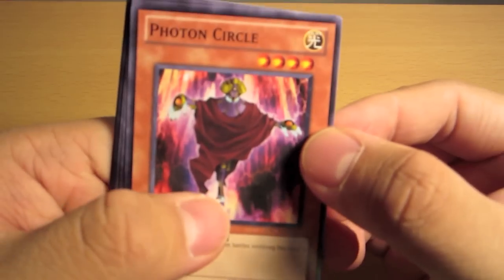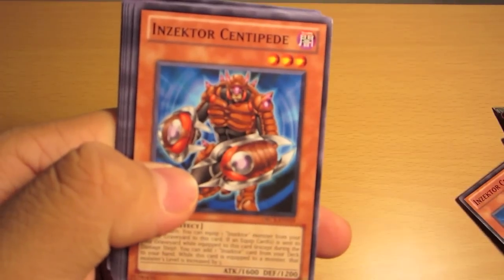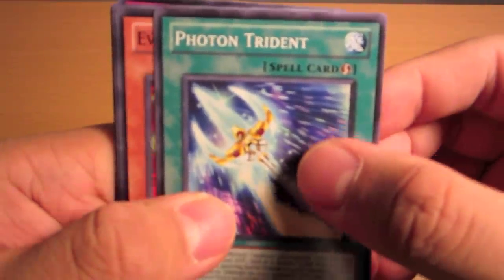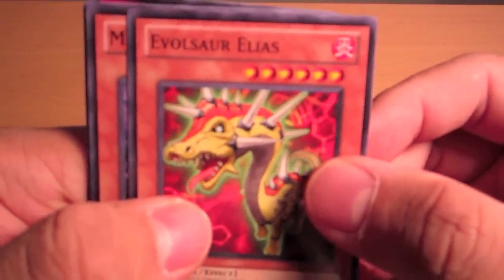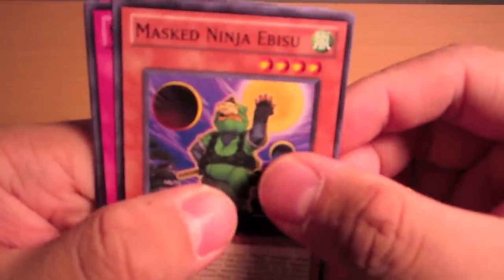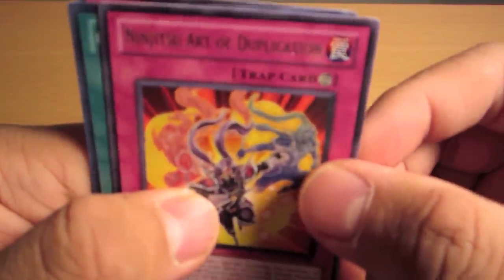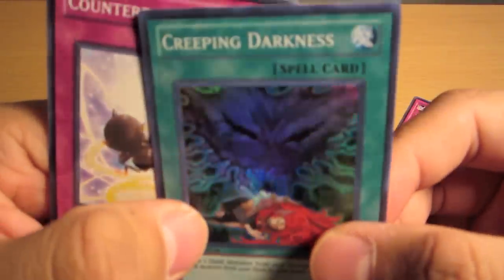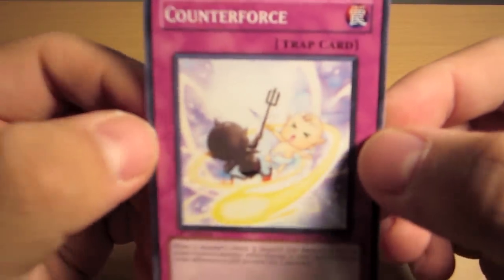Last pack: a Photon Circle, Double Defense, Insector Centipede, Photon Trident, Evolsor Elias, Mass Ninja Ebusu, Art of Ninja, Ninjutsu Art of Duplication, a Super Rare Creepy Darkness, and a Counter Force.